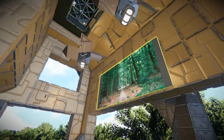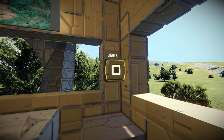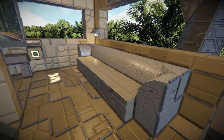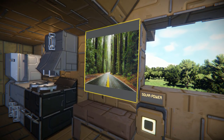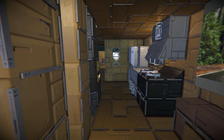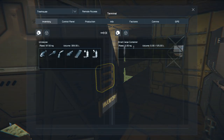Inside we have a lovely picture of some trees up there, some spinning fans, a button for the lights, a little table, a settee, a button for the solar panels, another table, and another image of trees.